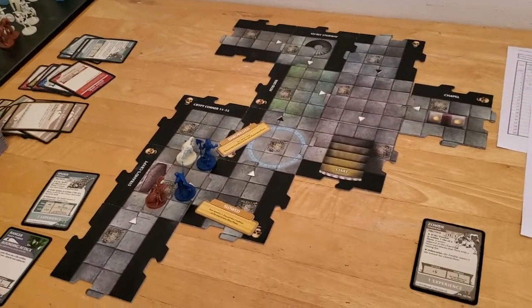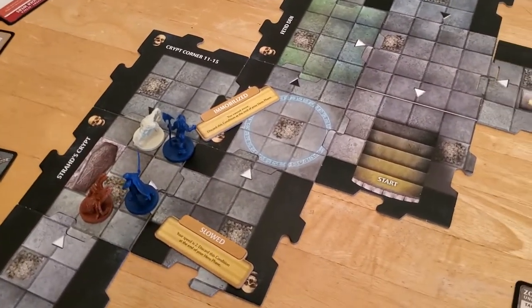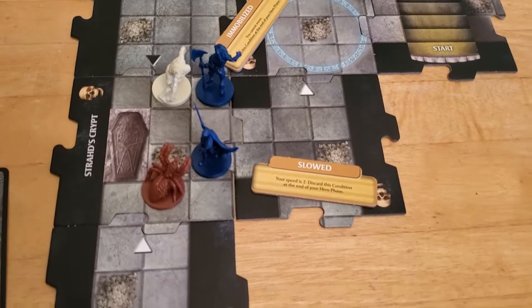Starting off turn number seven with Arjun. He got immobilized in the last round, so he's a bit limited as to what he can do. But let's take a look at our options here.